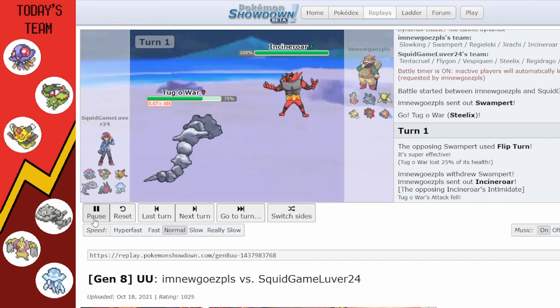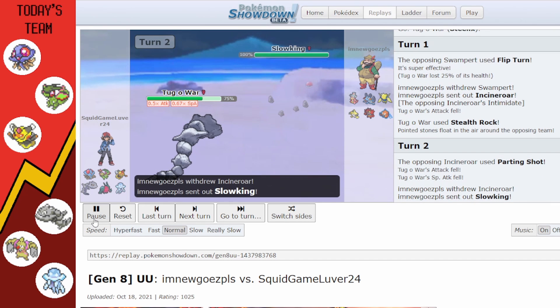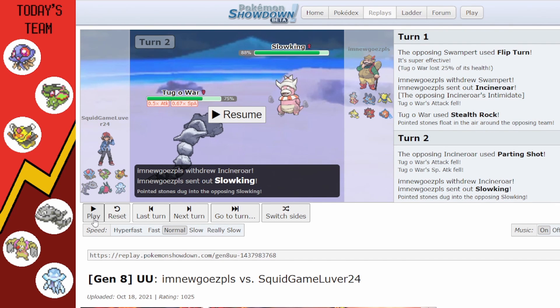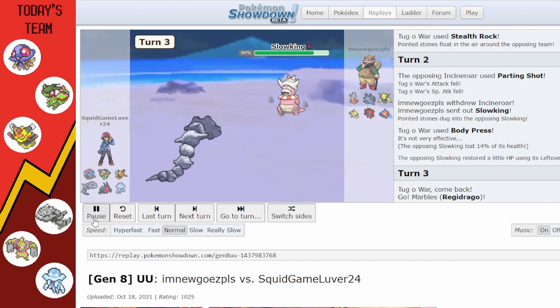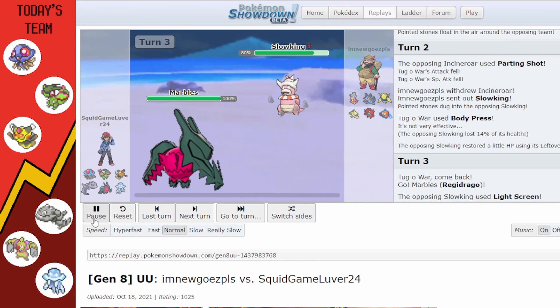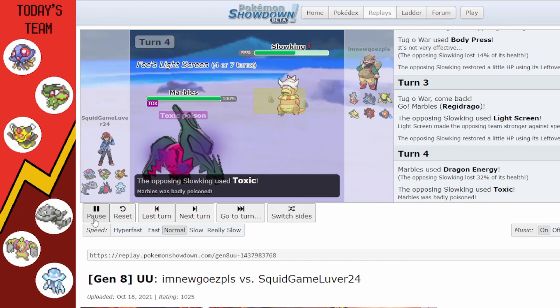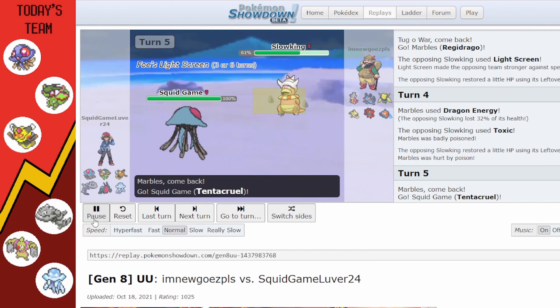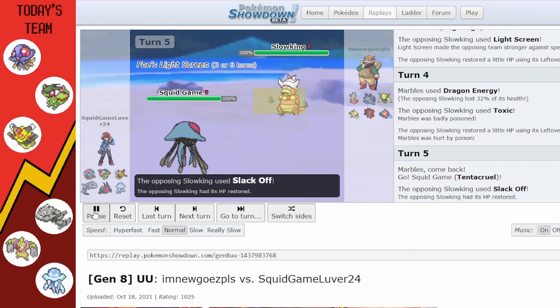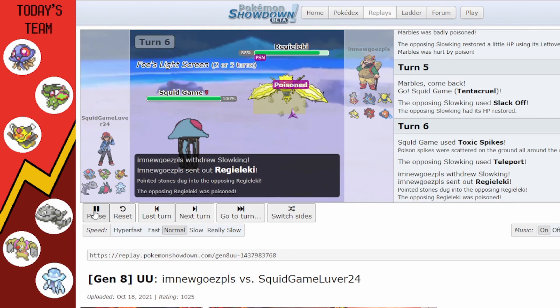Battle 1 starts here. They flip turn into Incineroar who lowers my Attack stats, and I set up Stealth Rock with Steelix. Steelix dying at this point is okay — it's also very defensive. They go for Parting Shot into Slowking, and I try to go in with Regidrago. They use Light Screen and Dragon Energy but it does basically nothing because Regidrago is actually a physical attacker with a special attacking signature move.